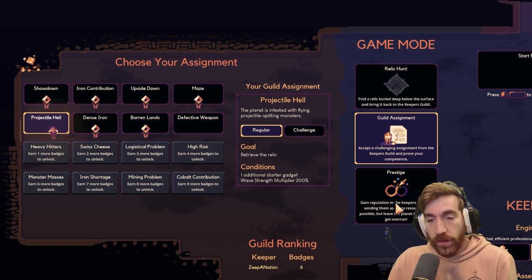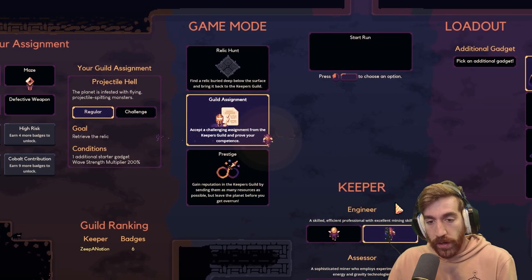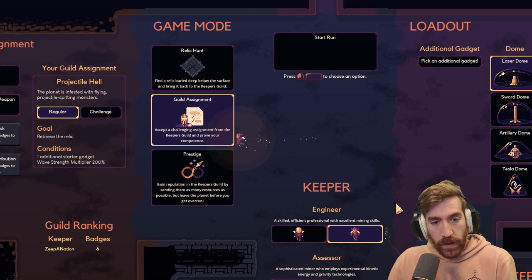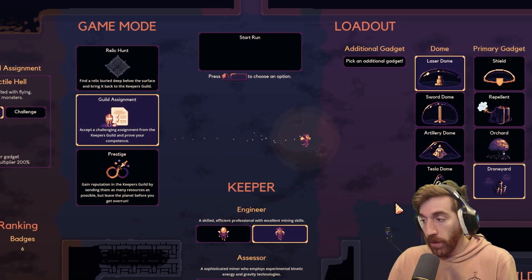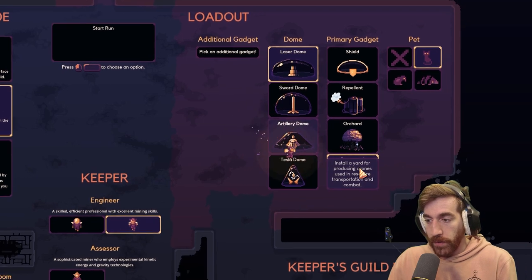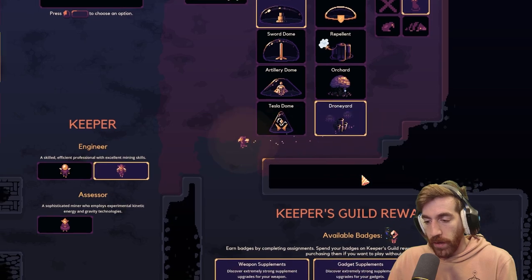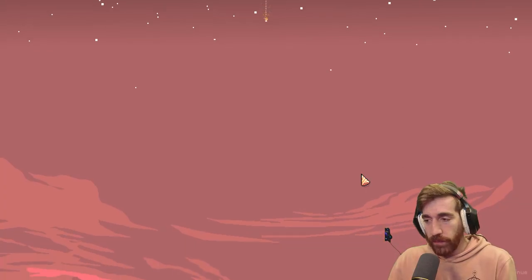I want to do an assignment, so I'm going to do this one — Project All Hell. One additional starter gadget, wave multiplier 200. I don't seem to have a time limit either, so that's super cool. I unlocked a lot of stuff, specifically the drone yard. They just collect stuff for you — I love that. I love this game. This is a real good game.